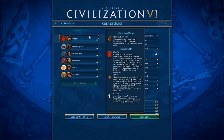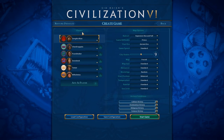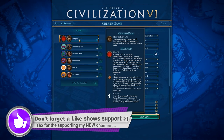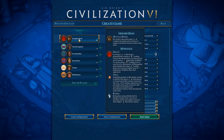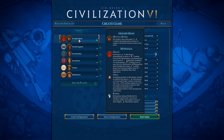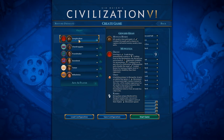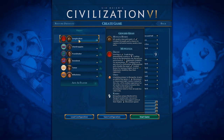It's almost like a free spy network. Then we have the Ordu, a building unique to Mongolia. It grants plus one movement to heavy and light cavalry trained in the city, plus 25% combat experience for all cavalry class units trained in the city. It may not be built in an encampment district that already has a barracks - so it's like a replacement for the stables, giving extra bonuses to your cavalry.